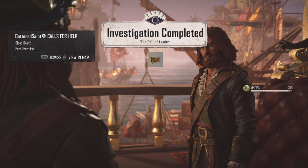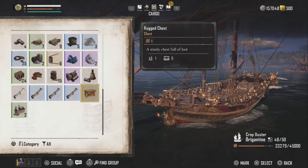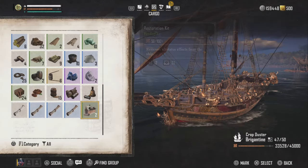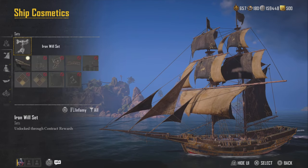Sweet. And just like that, the investigation is completed and we have ourselves some rewards. So let's have a look at that. If you open up your chest, you're going to get the Unbreakable Focus, which is a ship cosmetic part. And on top of that, you are actually going to get Sherlock's clothes as well.